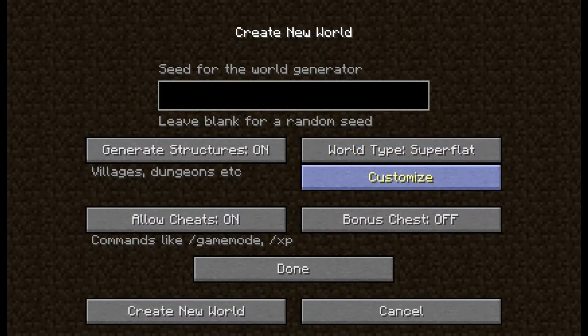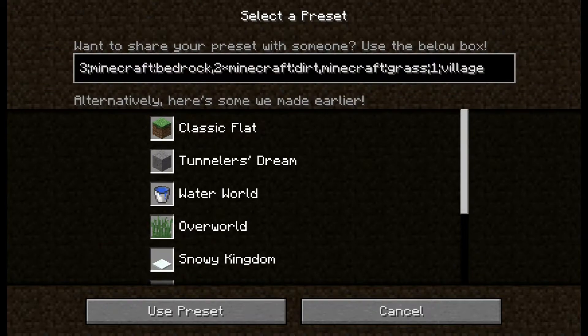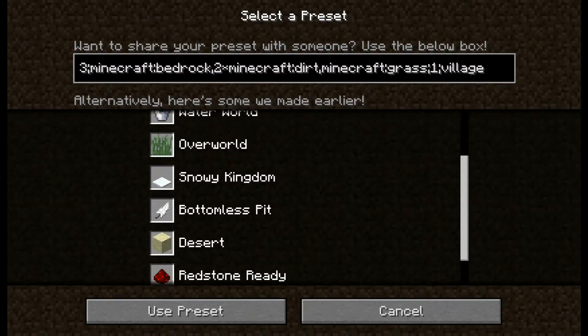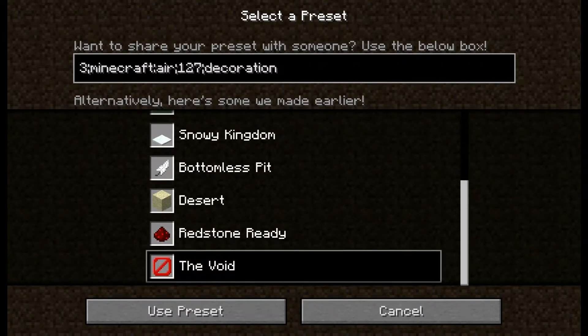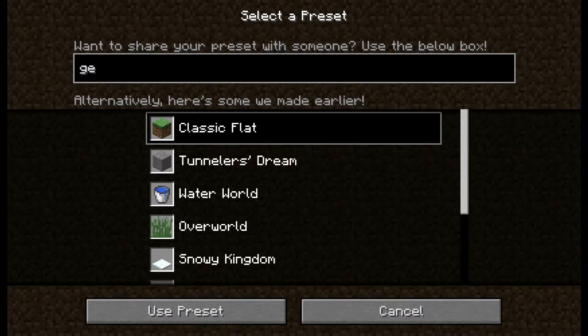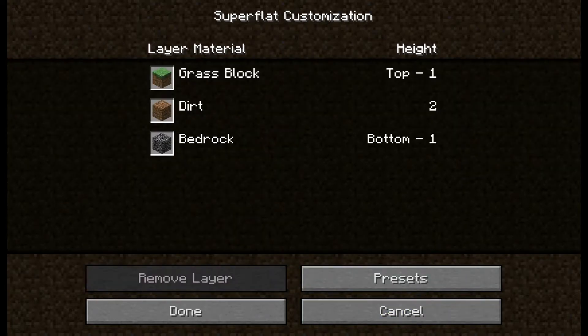So if you go Super Flat, you can also customize it here. Use Presets — you can select one of these presets that they have ready made. They've got Void, which is just nothing, and a few other ones. Or if you want, you can always just enter your own here.